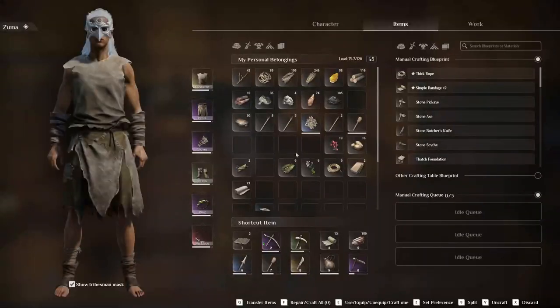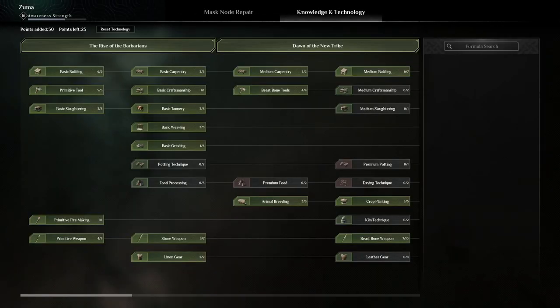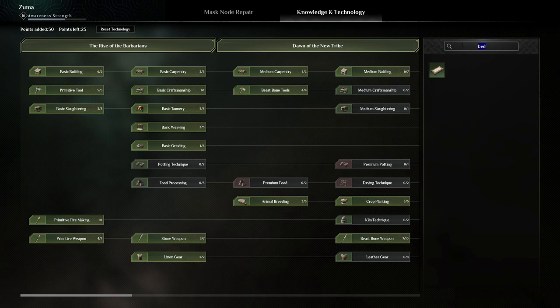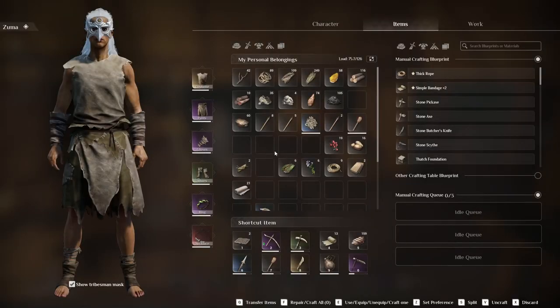Unless — is there another bed? Like a better, morale-boosting bed? No, there's only one bed. I think this might be a glitch. Is there like a serum or a herb or something I can boost myself with? Is there a morale potion or something like that? This is very worrying.